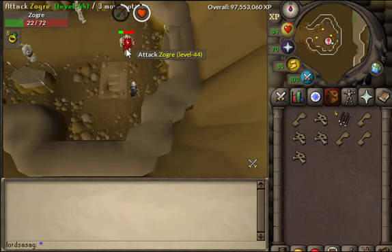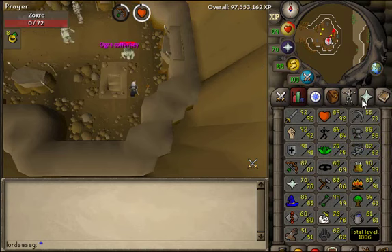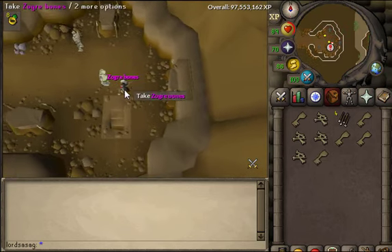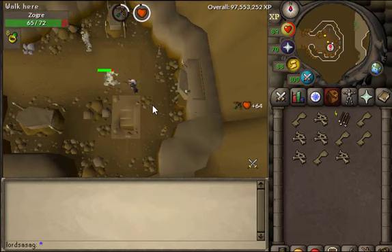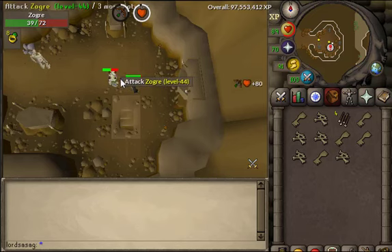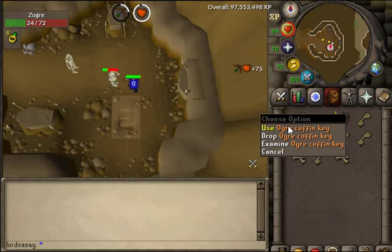I suggest getting 70-plus stats and just tanking them, because usually the disease decreases woodcutting or construction — some skilling skills — and not actually combat. So it's easier to just kill them and earn money. Per hour you can earn around 500k, and it's a pretty great method because there's nobody here.